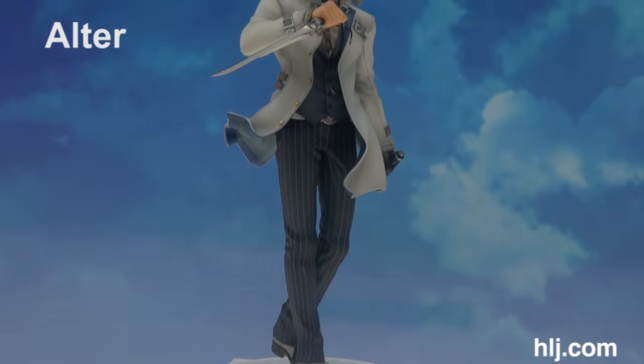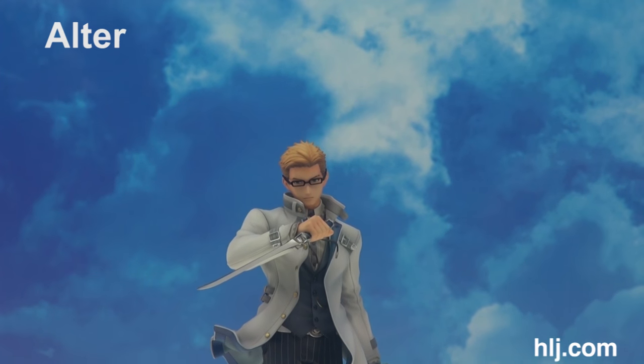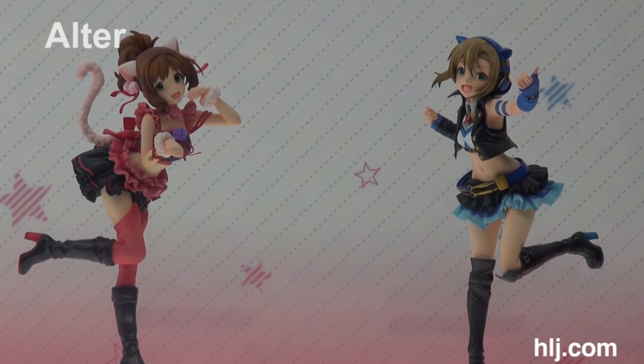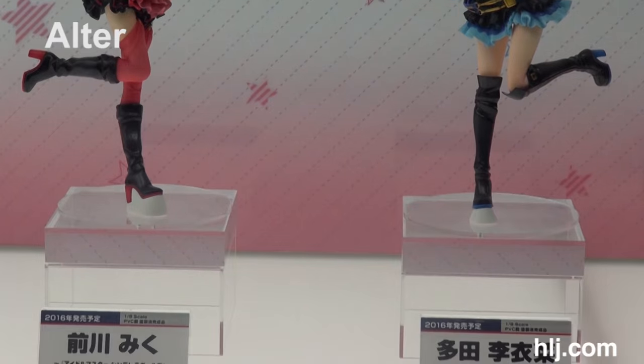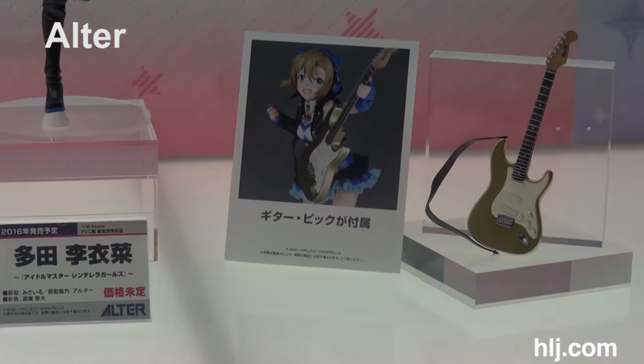Next to Edna is Julius Wilkresnik from Tales of Zestiria 2 — he's meant to stand next to his brother Ludger Wilkresnik, who's coming out later this year also by Alter. From Idolmaster Cinderella Girls, here's Miku and Rina with their little cat costumes. Rina comes with a guitar and a guitar pick — amazing.